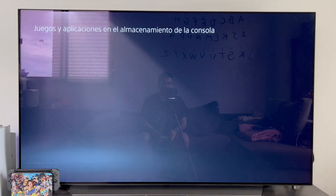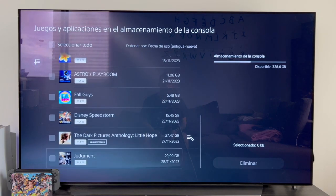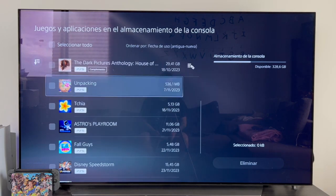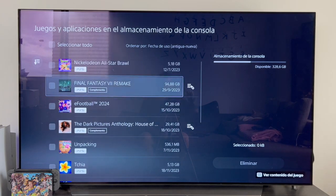There we have it and after a few seconds of loading, the game is uninstalled and no longer appears. Another thing that we can do from this menu — that we cannot do from the initial bar menu where we saw the first option to eliminate games — is that here we can also eliminate DLCs.